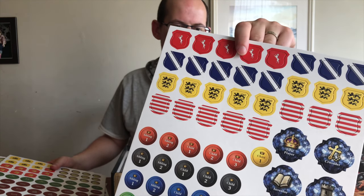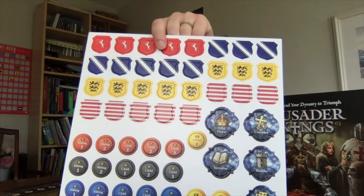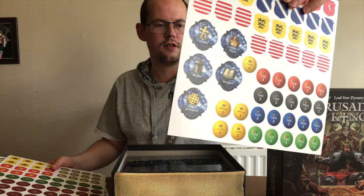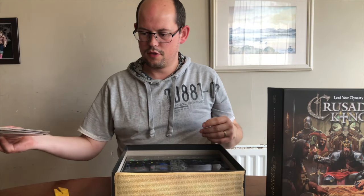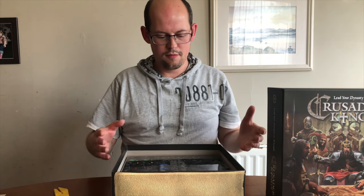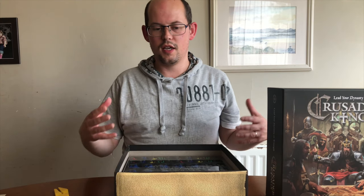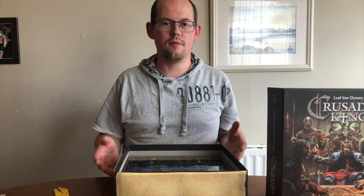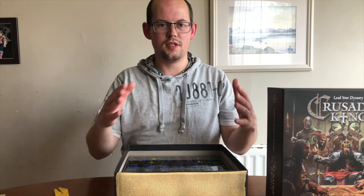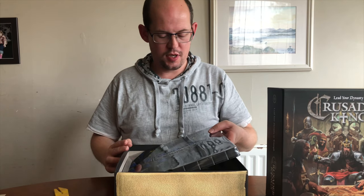There are some key tokens here: Crusader, first player, builder, inventor, and King of Jerusalem — I imagine those come into play later in the game. There are also child tokens, because as you know in Crusader Kings your dynasty is everything. The game, as I recall from our look-through at UK Games Expo, is very much like the video game — the idea is growing your dynasty and making sure your children have good traits and will be successful heirs.